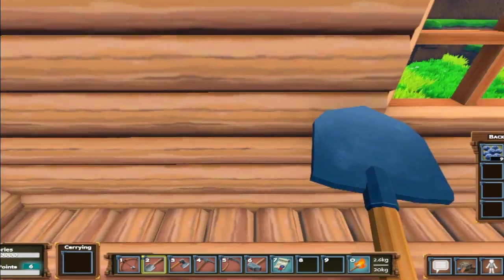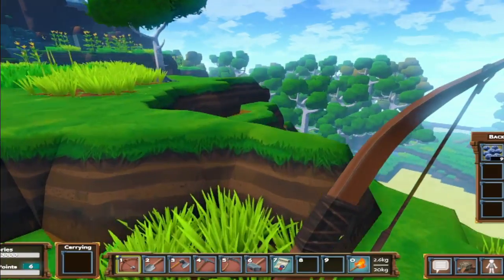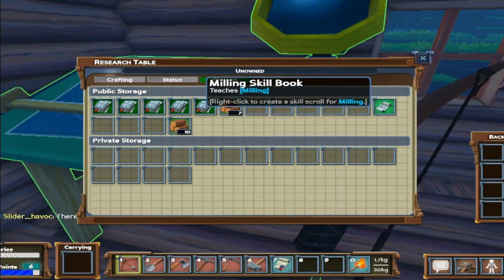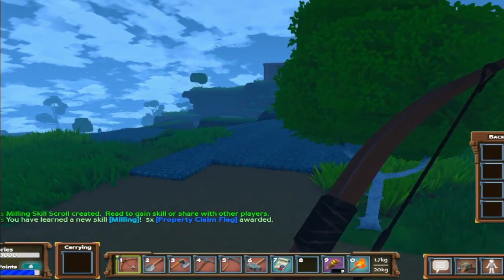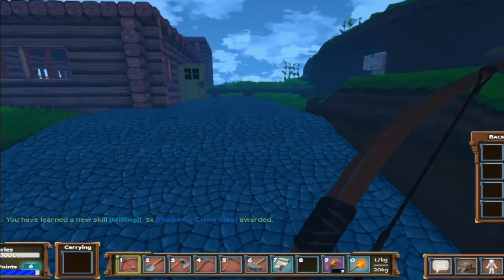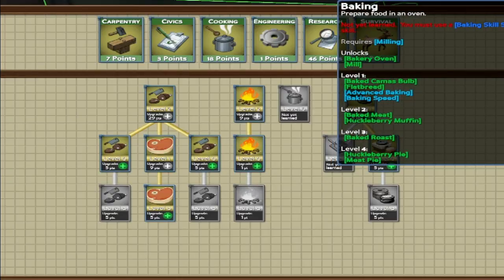I literally just went through a wall because of the cart — that could be useful, but then you can't get out. We're grabbing our skill book here — there it is, milling. Right-click on that and now we have learned milling. I'm not sure exactly what that's going to do for us, but let's get back up and see what we can build with milling — I want to start creating some pastry-like items.